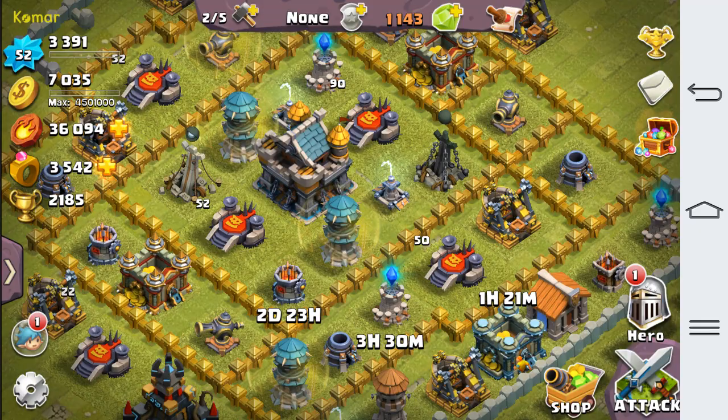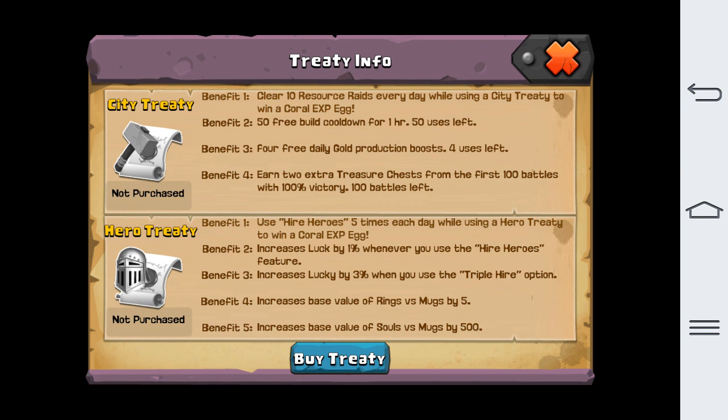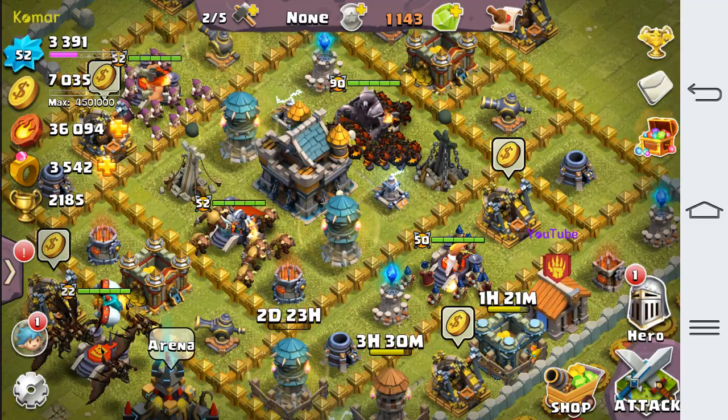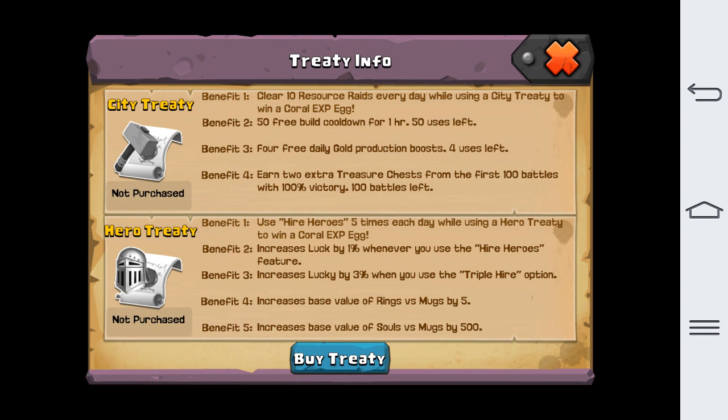At the beginning, in the top right corner, you'll see the 3D info. It basically says you gotta buy it. I'm not sure how often you get it but I'll have more information later. One benefit is that if you clear 10 raids, you get a Coral Easter egg — before it was just called Easter. There's also 50 free building cooldown uses.